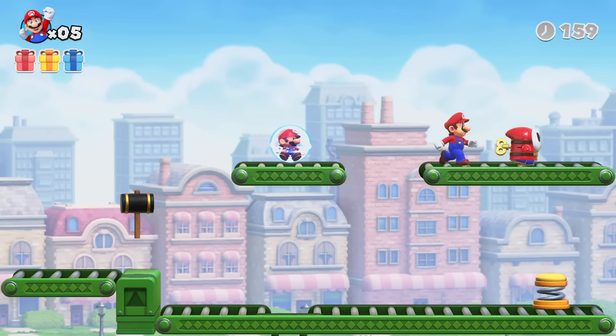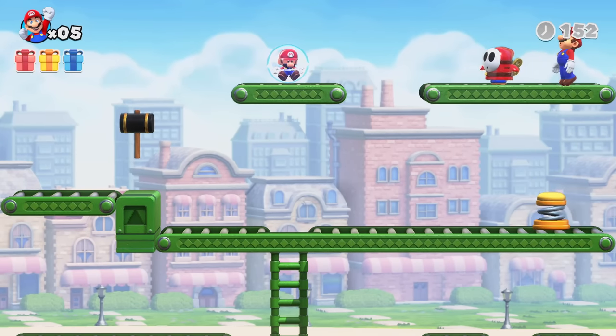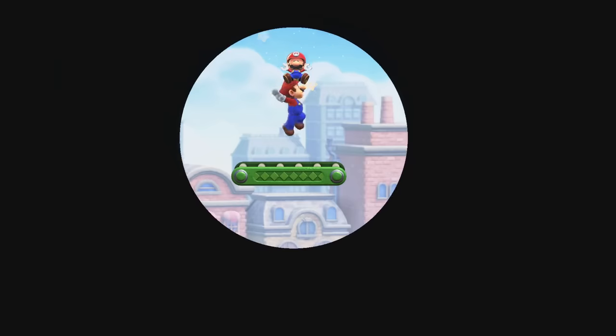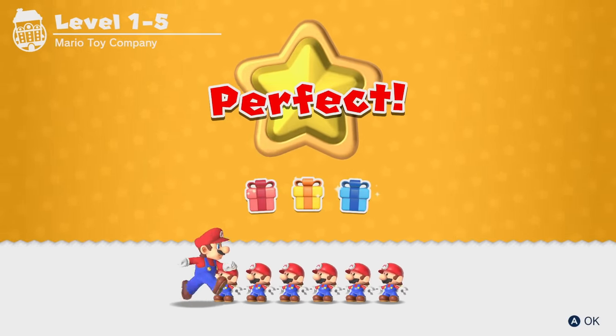Have you ever played the original Donkey Kong arcade game? Because that sound effect sounds just like that — I remember having a mini version of that when we were really young. Can I jump across here? I wonder if I could actually grab it as I pass by, because that looks so close. Do I have to jump off of this guy's head? I kind of forgot that you could jump on these enemies, because in the Nintendo DS version you die if you land on the Shy Guy. In this version, you actually can jump on the Shy Guy.